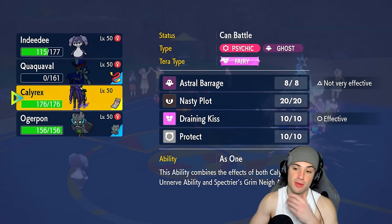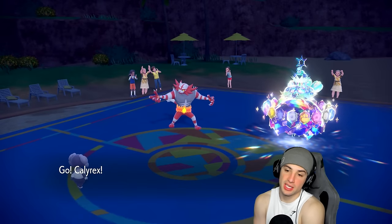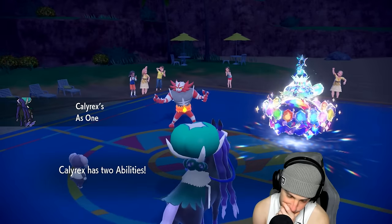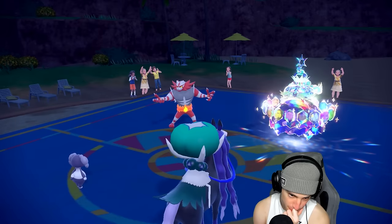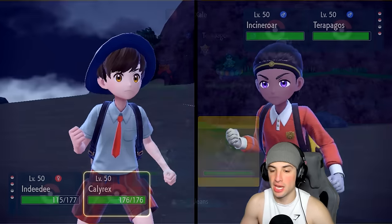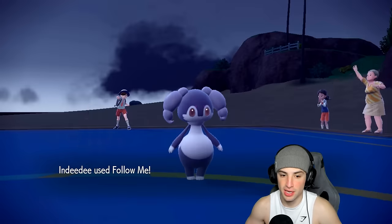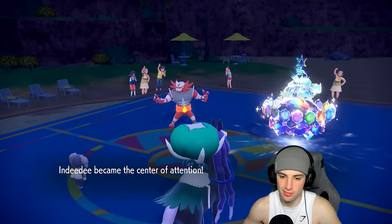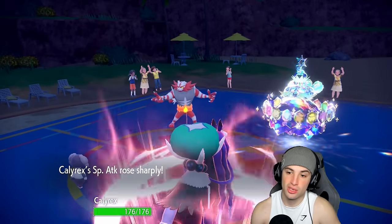We'll go for Nasty Plot and Follow Me. Calyrex should be able to eat up a Tera Stellar Storm — or I could go Helping Hand. We're going Follow Me and Nasty Plot — we have to set up here. We might lose Indeedee, but if we don't lose Indeedee that's big time. We're going Follow Me — they're probably going for Knock Off or Tera Stellar Storm. I'm going for Nasty Plot, looking just to boost Calyrex like crazy.